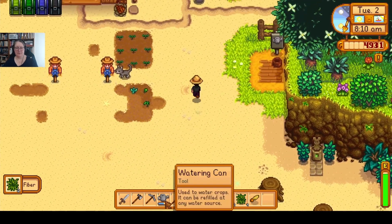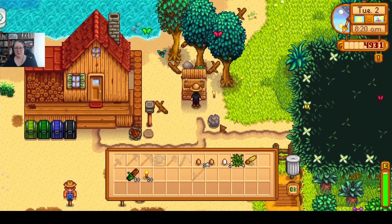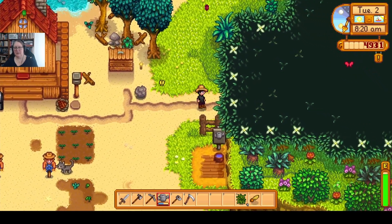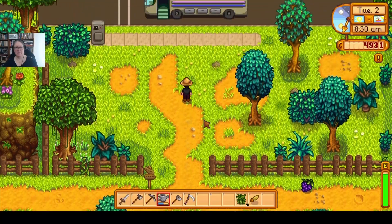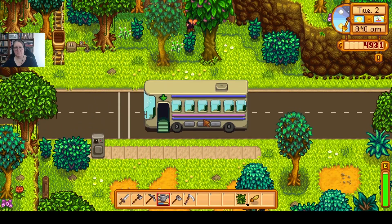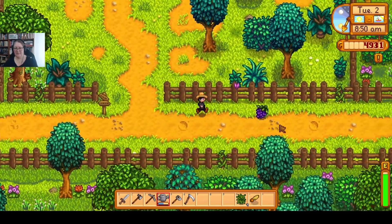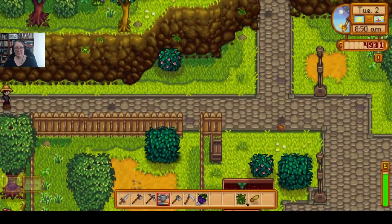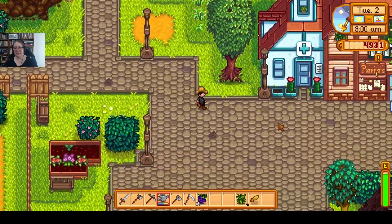I think probably our first chore for the day should be to go see Pierre. I might just throw these eggs in here as well. Silver star egg is good - maybe it means we're getting closer to having a big egg. I don't play multiplayer so I don't get that real anxiety that someone else is going to grab it before I do. Nice, just chillax.